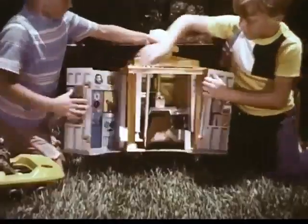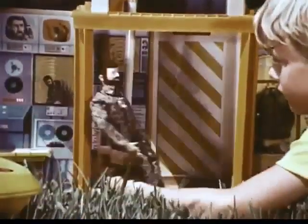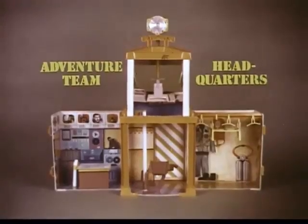From all over the neighborhood, Adventure Team members and equipment arrive for the opening of G.I. Joe headquarters. Flash! A radio message from the tower: Adventure Team member caught in quicksand. Get the maps — here's the location. Get going, Joe, and good luck. Back in the tower, Joe signals help on the way. Will help get there in time? Create your own adventures. G.I. Joe Adventure Team headquarters. G.I. Joe's and ATV sold separately.